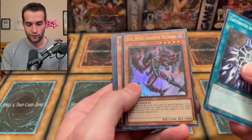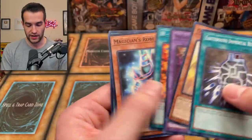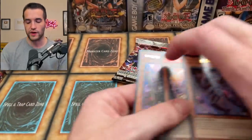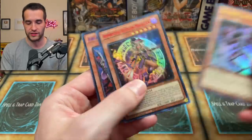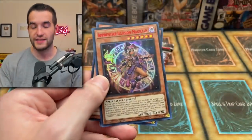Earthbound Immortal. We got Evil Hero Sinister Necrom. Predaplant Dragostapelia and Secrets of Dark Magic. So you get three Secret Rares and they're not all in a row, which is interesting. This is probably our best pull so far — actually, Soul Servant is definitely better, but second to that.